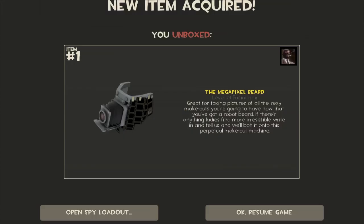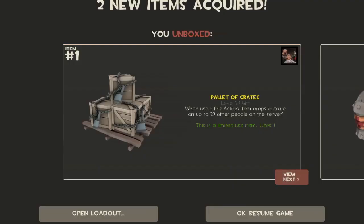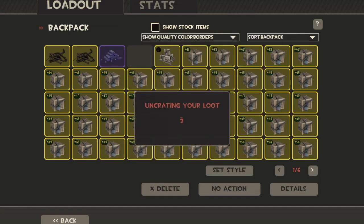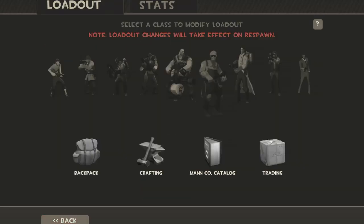I got the Megapixel Beard for the spy, which is the camera beard. Next I got the Pallet of Crates, which is a thing that you give 23 crates to random people on the server — one to each person — and also the Physician's Mask. And then the Mega Medias. So a full medic slot kitted out there.